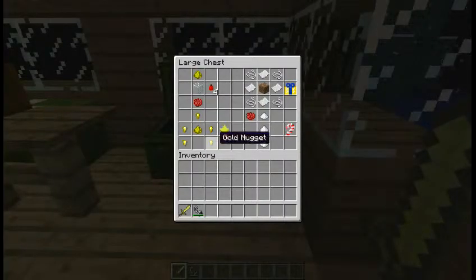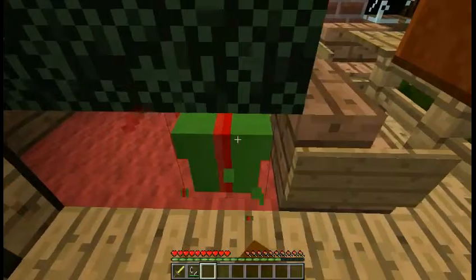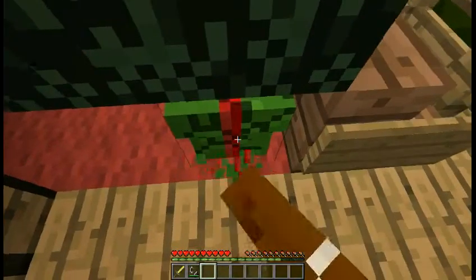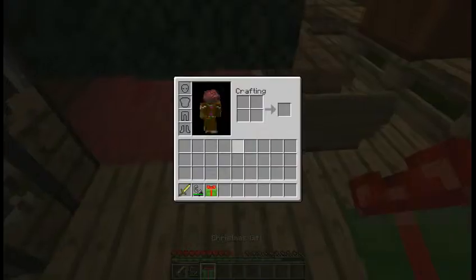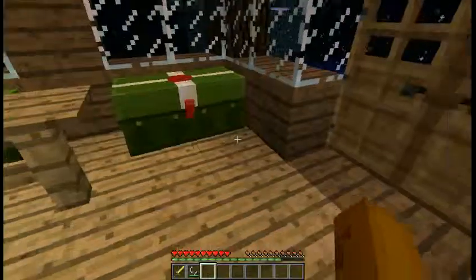For the star you just need five gold nuggets. Now these are the Christmas gifts — to make a gift you just need four string and four paper arranged this way. And you will ask: do you really need dirt in the middle? No, you don't — you can put whatever you want in the middle and it will appear. Let me show you — you place them like this and you get a little gift. It's amazing!